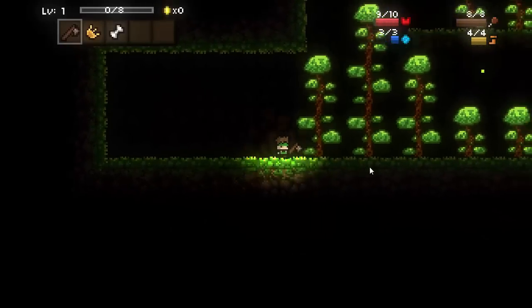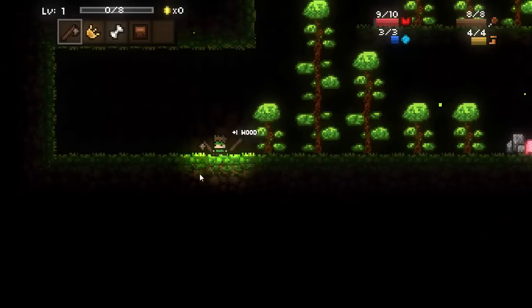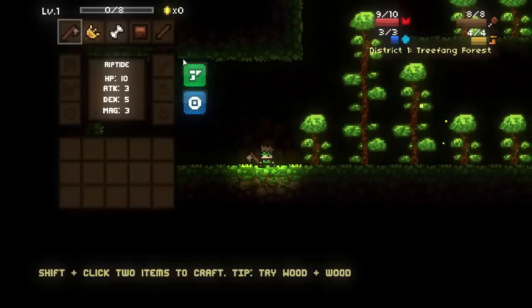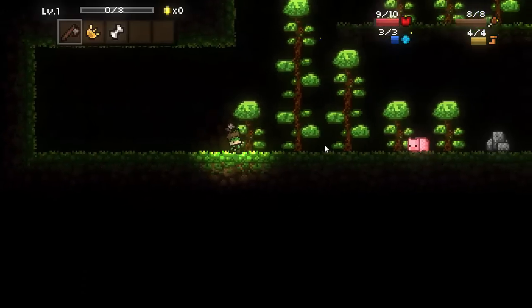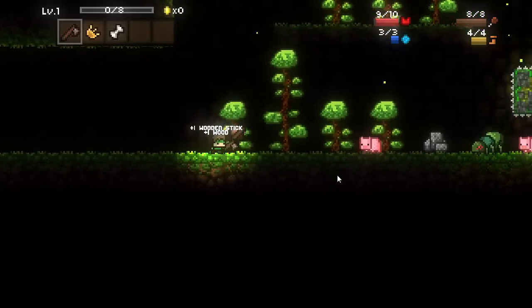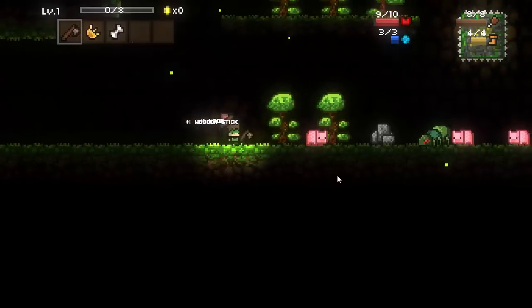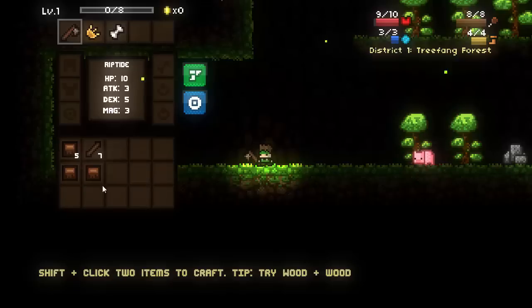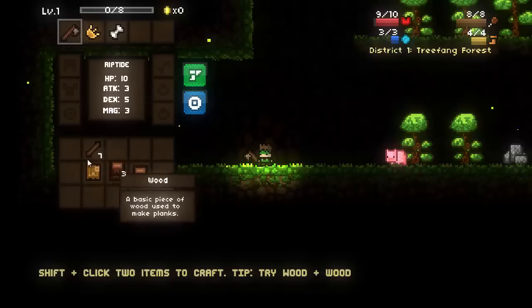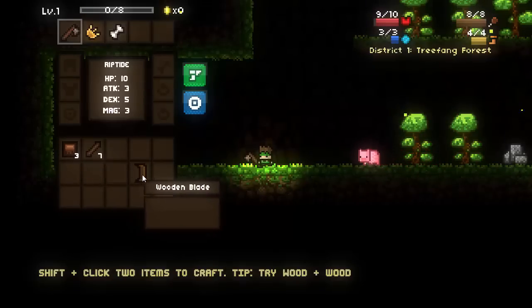Here we are in the first district of the Tree Fang Forest. As you start off as a Peon, you do actually get two random items along with the axe you're given in the beginning. Make sure that you press Art to open the inventory. The crafting menu down here is shift-click two items to craft. We can go ahead and mine or chop down all these trees in this area. Use the right mouse button to split the stack, you can shift-click to combine them, just like this.